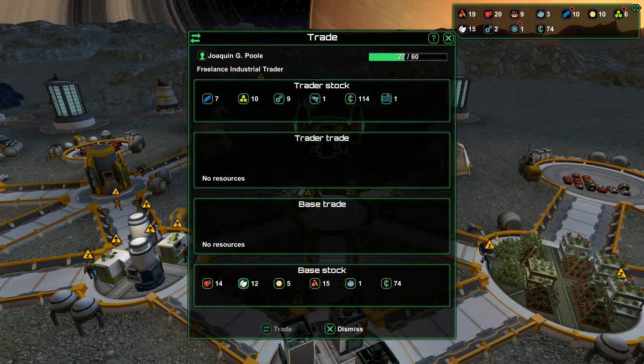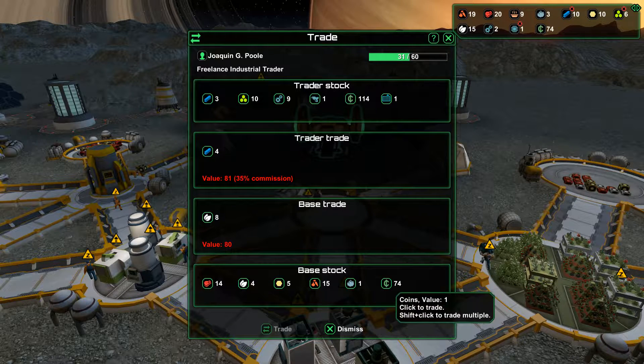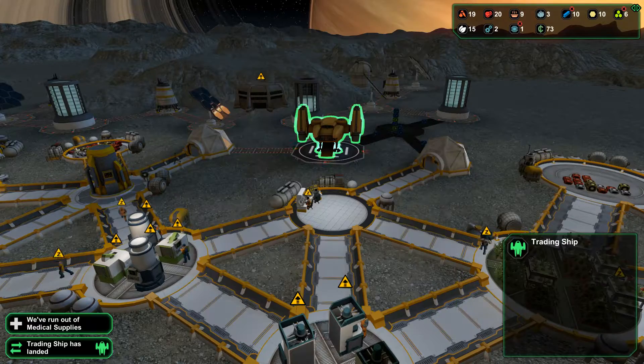I'm going to trade some of this stuff here - some of the medicinal plants. I'm probably going to trade that for metals. Just going to have to pay one extra. So let's trade that.